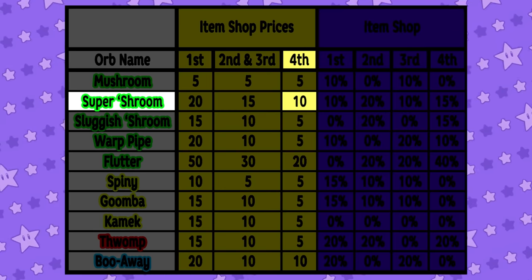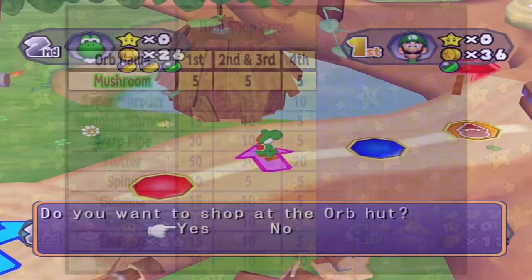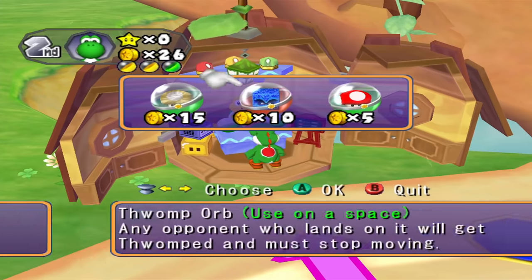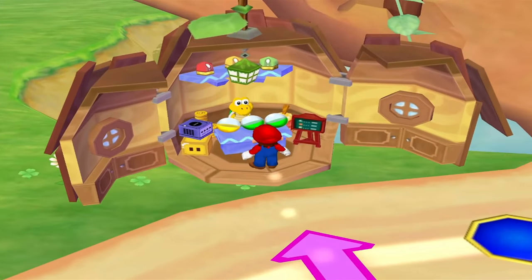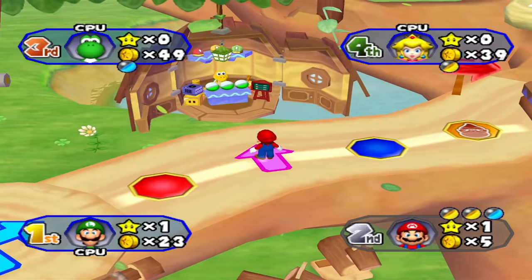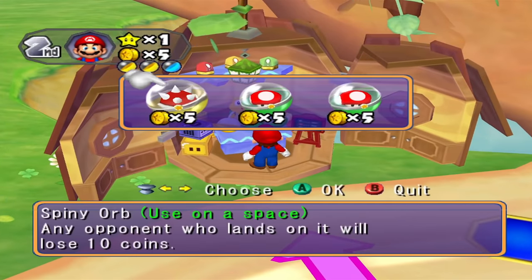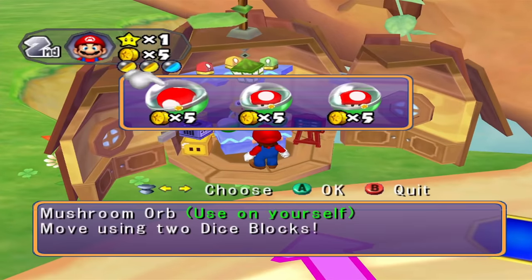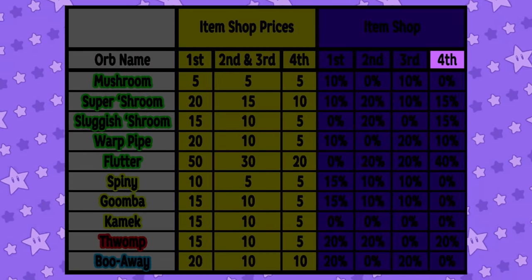Some orbs will vary more in price and some will vary less, such as the Mushroom, which costs 5 coins no matter which place you're in. The item shop has one more variable it checks before rolling for what orbs are in stock: how many coins you have. The shop will never have an orb in stock that you cannot afford. No matter how many times this player visits the item shop, they can only find Mushrooms and Spinies — because the player only has 5 coins, and these two orbs are the only ones they can currently afford.